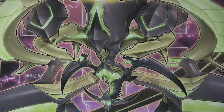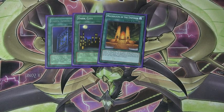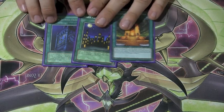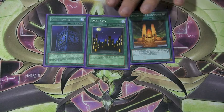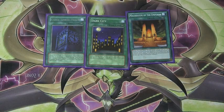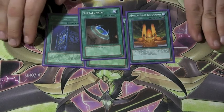Moving on to our Spells and Traps. We have Clock Tower Prison, Dark City, and Mausoleum of the Emperor for our field spell lineup. Sometimes you just need a little extra oomph with Mausoleum, and Dark City and Clock Tower Prison have their own fantastic synergy with this kind of deck. To search them out, he did run a Terraforming, so we threw that in there.